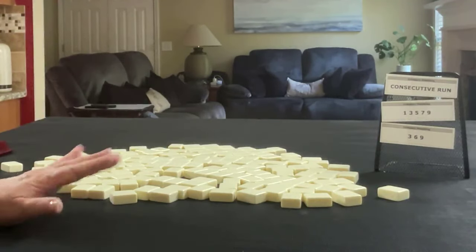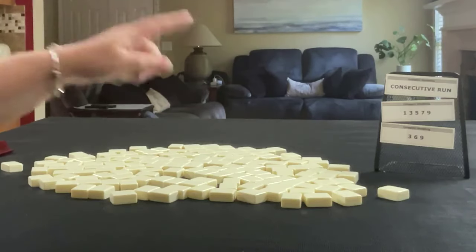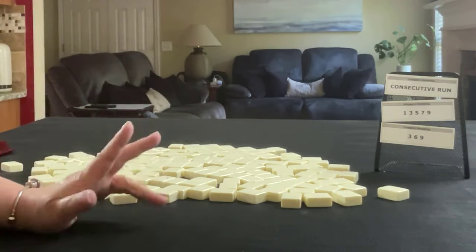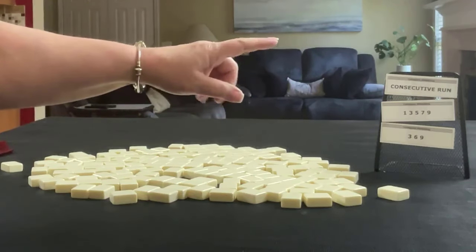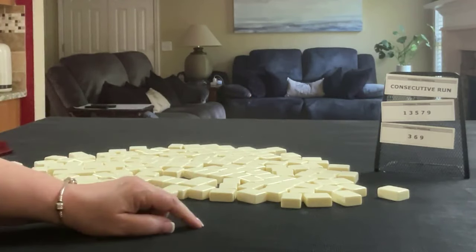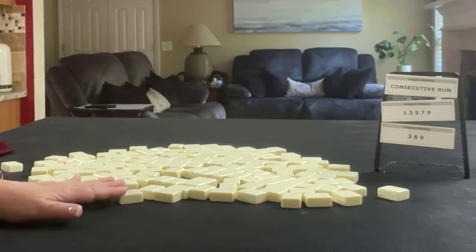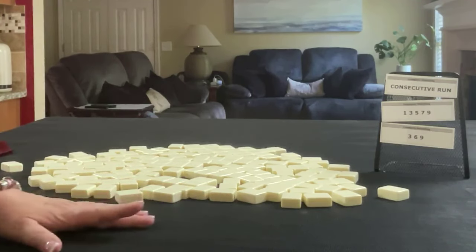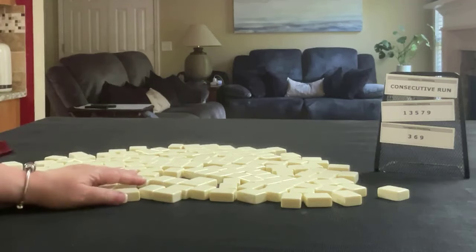We're going to do this exercise three times and we're going to force hands in consecutive run, odds, and 3-6-9. This will be interesting because 3-6-9 shares tiles with odds — the 3s and 9s. I'll create a hand for dealer, then non-dealer, then dealer, so we'll get 14 tiles, then 13, then 14, and I'll create a mock Charleston for each one.